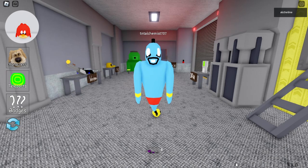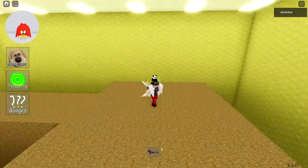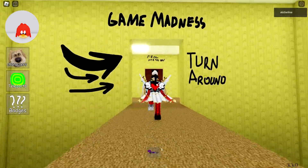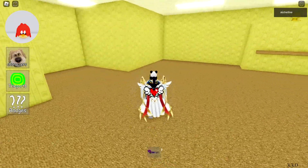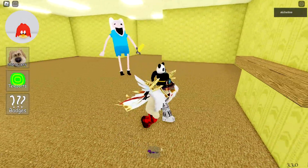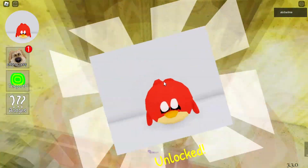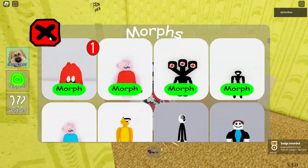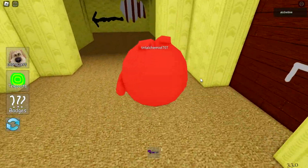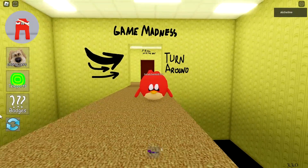The second morph is in the Game Madness area. We're going to the Adventure Time area, going inside here where there's a new addition to this area. Here is our second trophy — this is the Angry Bird, or Red Bird, from Angry Birds. I'm not sure if this bird has a specific name, but that's how you get this second morph.